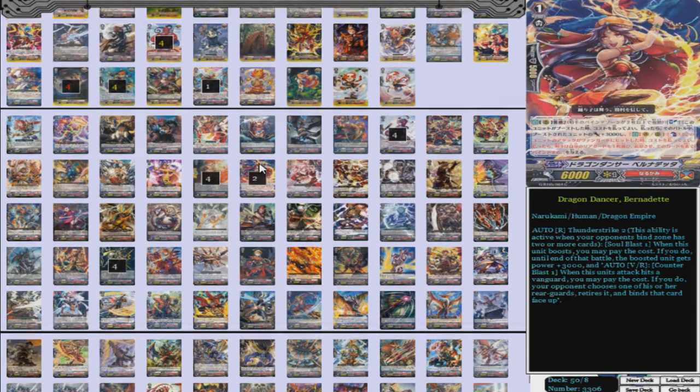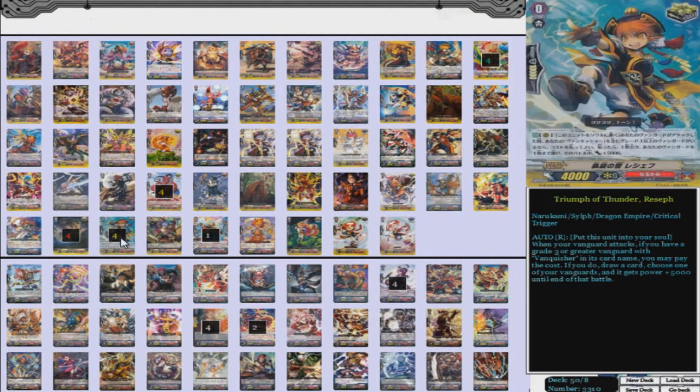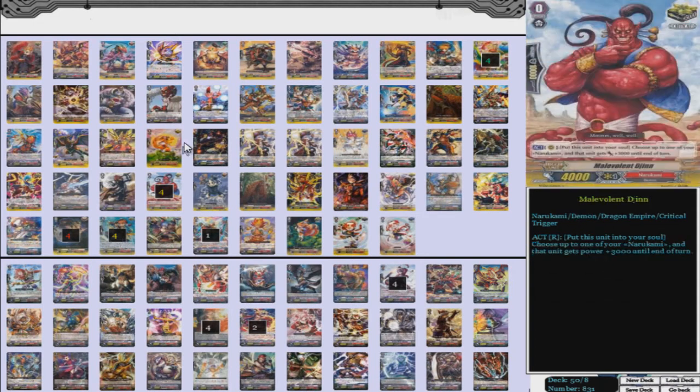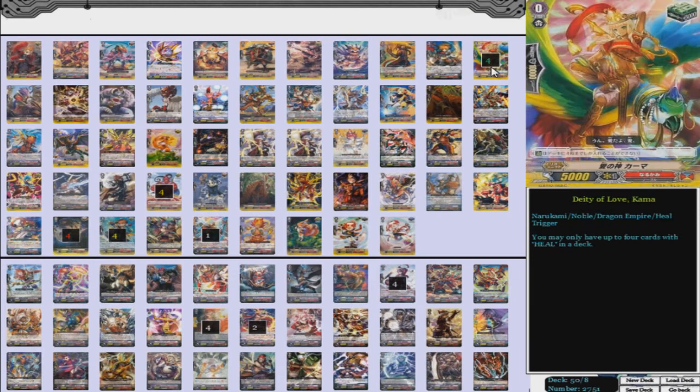On to our triggers: we've got four Lightning of Triumphant Return, Reseph. What he does is put it in your soul — when your Vanguard attacks, if you have a Vanguard with Vanquisher in its card name, pay the cost; if you do, draw a card and your Vanguard gets power plus 5,000 until end of battle. That's a crit trigger. Then we have four Malevolent Djinn — so that's eight crits. Then we have four Suspicious Djinn for draw, and four Deity of Love, Kama for heal. So our trigger lineup is eight crits, four draw, four heal.